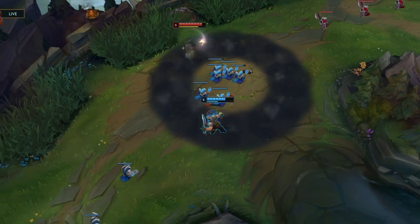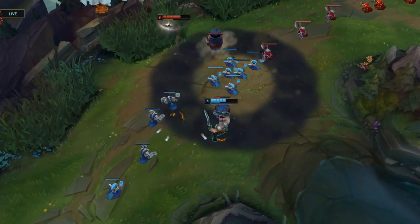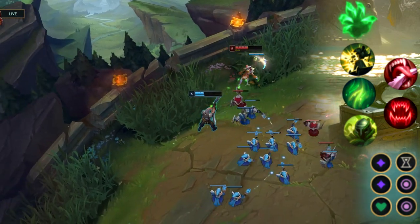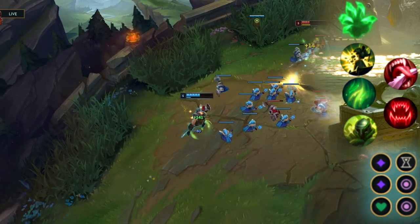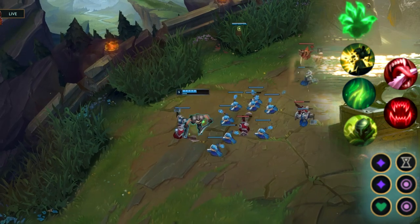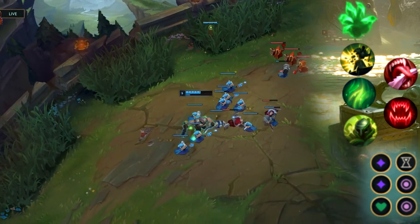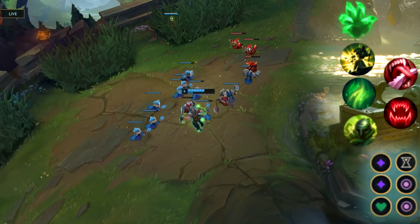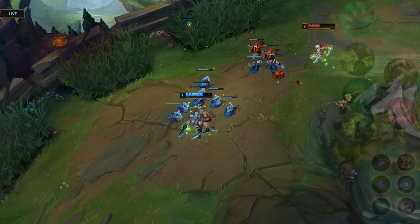For the rune page going against Akali, you want Grasp and Domination. You want Grasp, Demolish, Second Wind, and Overgrowth. In the second page, you want Taste of Blood and Ravenous Hunter. This rune page will give you the necessary sustain you need to stay in the lane and be able to poke and trade with Akali.